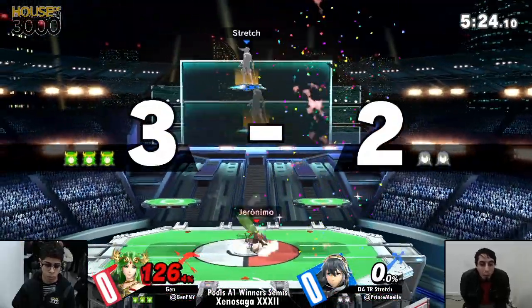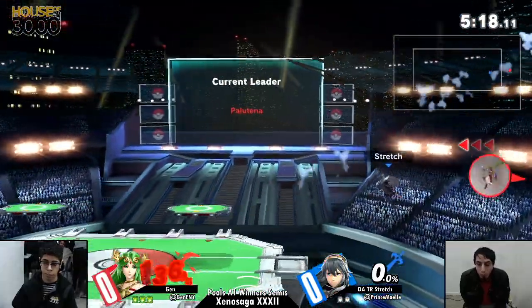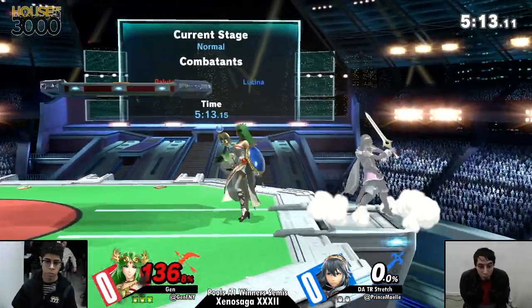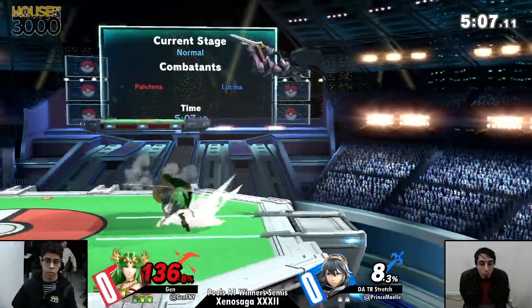Nice new combos coming into play from Palutena — dragging down into the up tilt, super strong. Stredge is doing a lot right now, but not getting the hits he needs in order to take the first stock off of Jen.